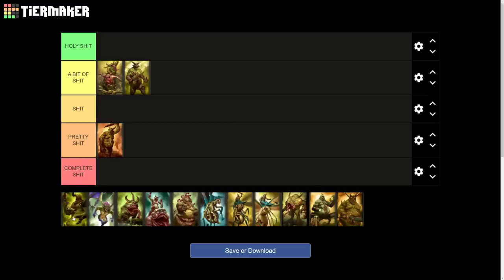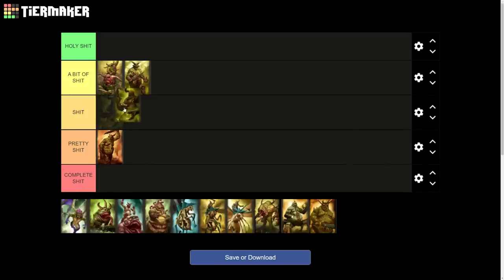Then you've got the Forsaken of Nurgle — this is a pretty standard unit. It's relatively quick, well armored, but it's not a demon so it doesn't have physical resistance. If you want melee infantry in your army, my recommendation is don't get the Plaguebearers — get the Forsaken of Nurgle. I'm going to put them under the 'just shit' tier because they're not great, but they are better in terms of utility. If you're going up against Tzeentch, for example, you need to be able to catch Blue Horrors — these guys can catch Blue Horrors where Plaguebearers can't, and their armor also helps against Tzeentch's Horrors.